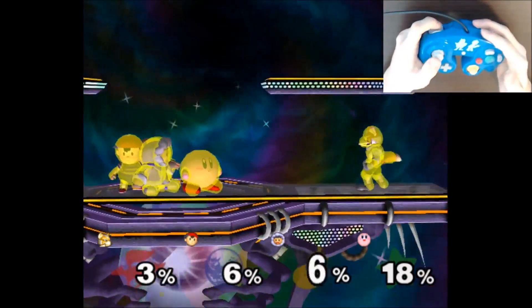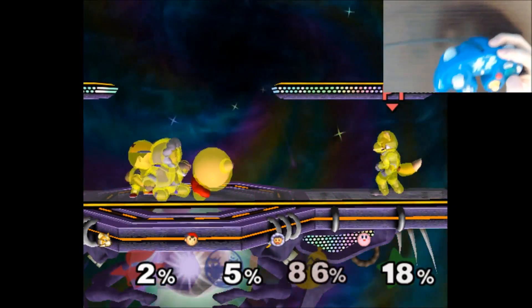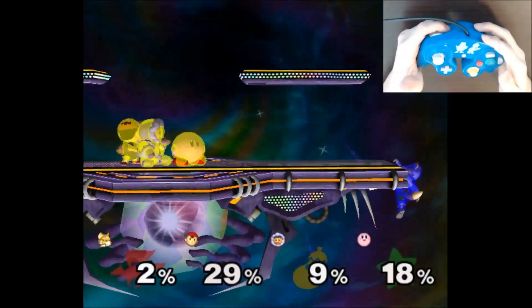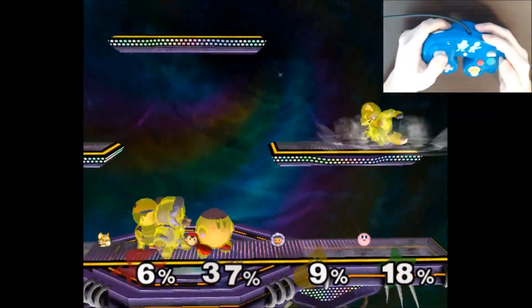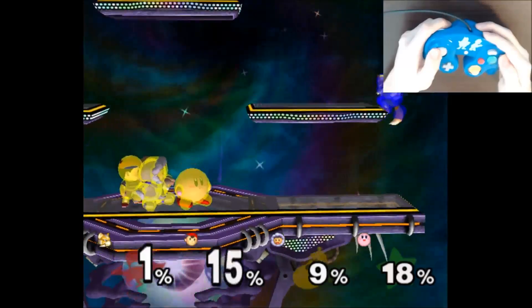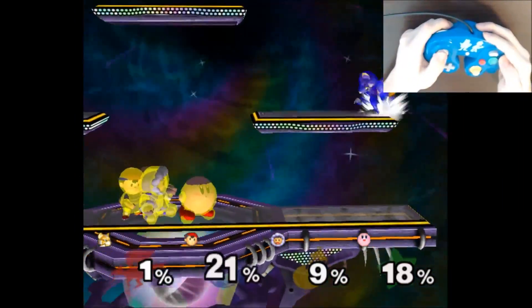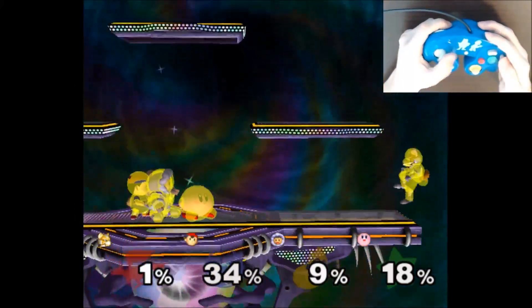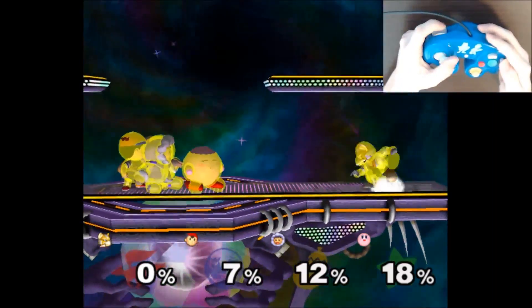I recommend working on getting the first number, extra fall frames, down to 0 or 1 as a starting goal. For now, forget the air dodge. Focus on swinging your finger down and inwards while pressing jump the instant you get to 45 degrees down forward on the control stick. Once you have that somewhat consistently at 0 or 1 extra falling frames, go ahead and add the air dodge back in. From here, you can practice the full ledge dash as much as you want as well as a follow-up.